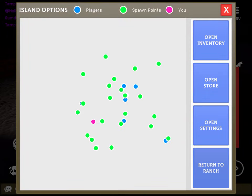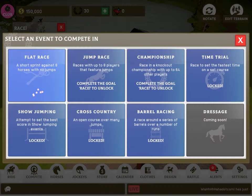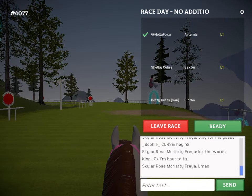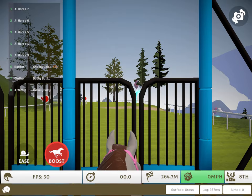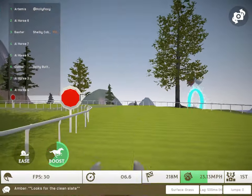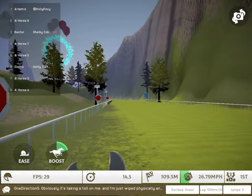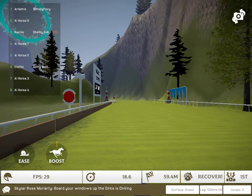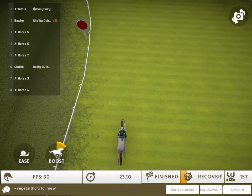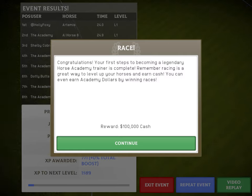Menu — return to ranch. Okay, I'm just gonna go. This is cool, I've never done one of these before. Let's see what happens now — it's just changing. Oh, 100,000 cash! Nice. Continue.